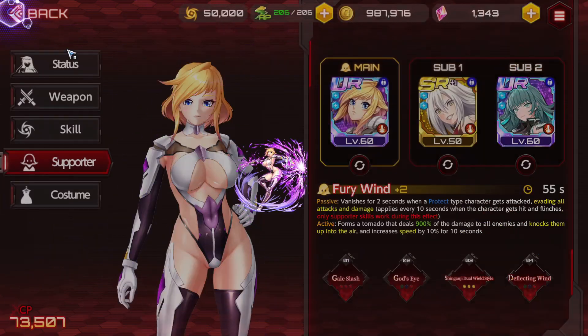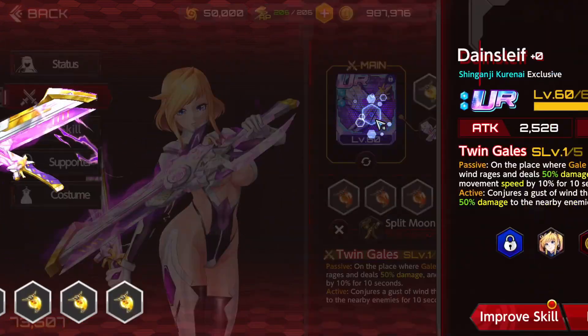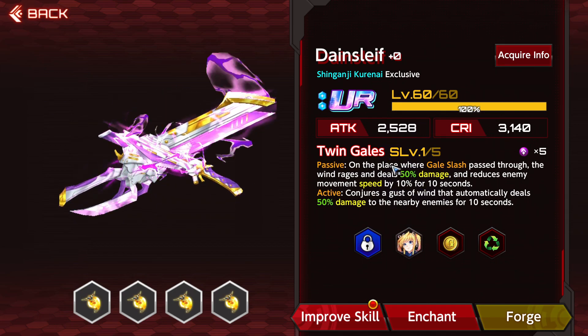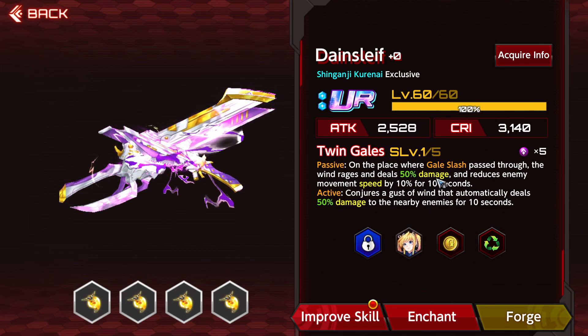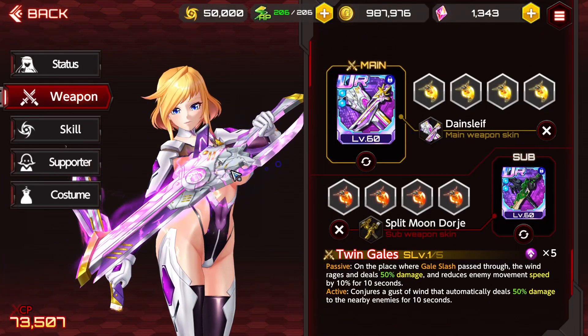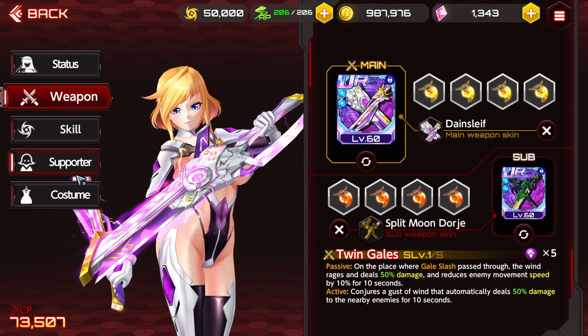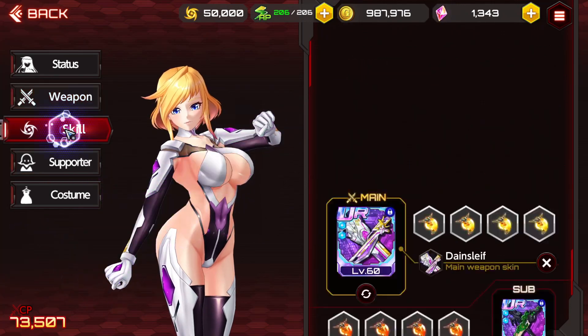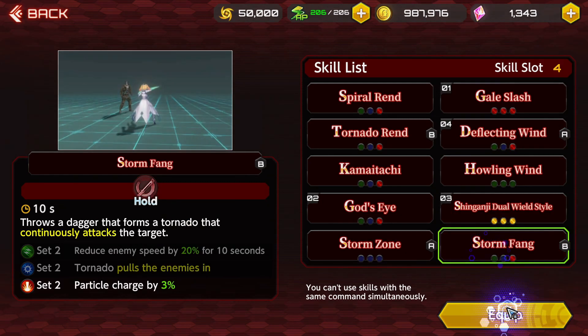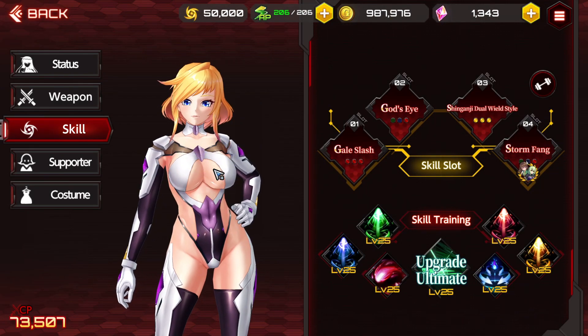Kurenai is a red supporter, so she's going to work really well with the gale slash build that her weapon wants you to run. Her weapon is telling you that if you run gale slash, it's going to deal a bunch of wind and deal 50 damage. So it's kind of forcing you to run a red build on Kurenai, which is not bad because red build Kurenai is very cracked out.